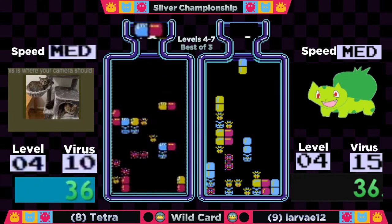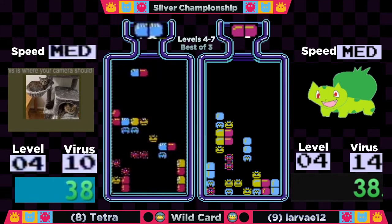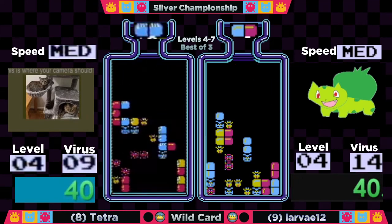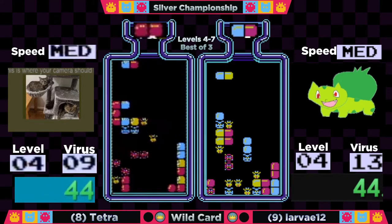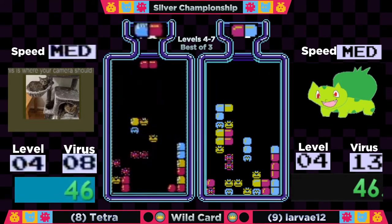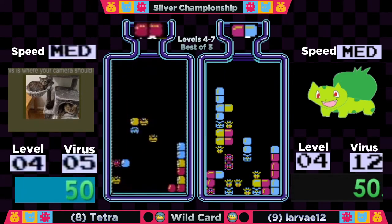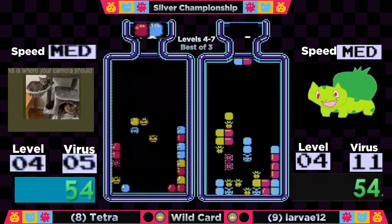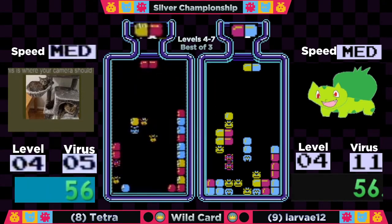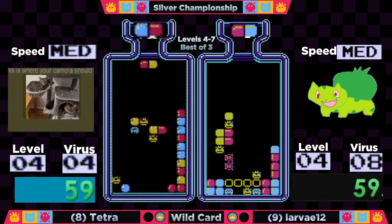Larva has a situation in columns two and three that is really rough — those yellows and the blue locked up right underneath. She tucked the yellow-reds to get something going later, but it's gonna be a little slow. Meanwhile Tetra is down to eight — nice prioritization with those horizontal reds, so she's got some yellow to work with up top but she's almost out of red.